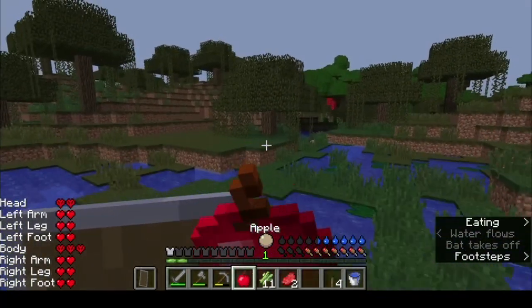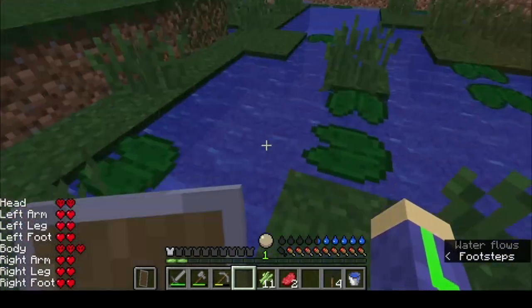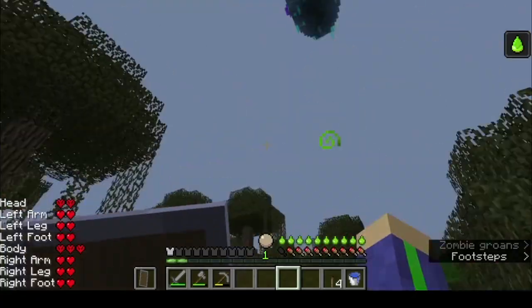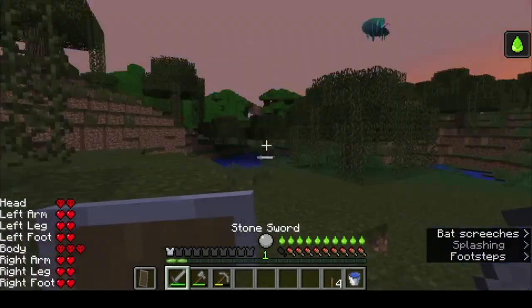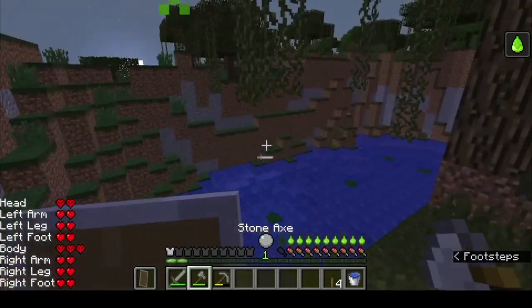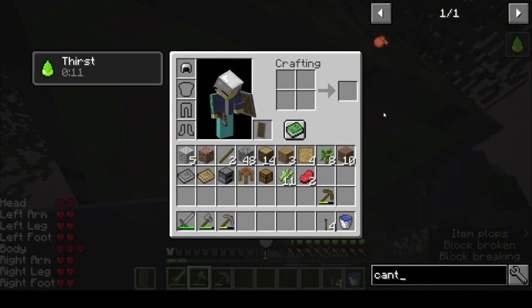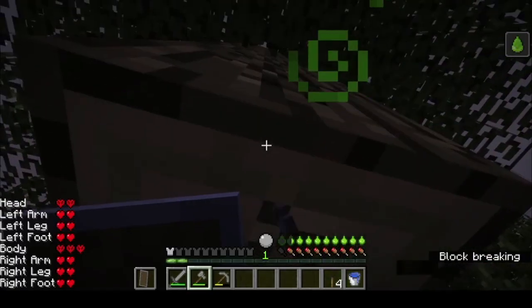Looks like we got the island up there and a dark oak forest, which will actually be pretty spooky. Because we only have certain amounts of health and it's hardcore. So there's a thing called a canteen from Tough as Nails, and I'm gonna try to get that.